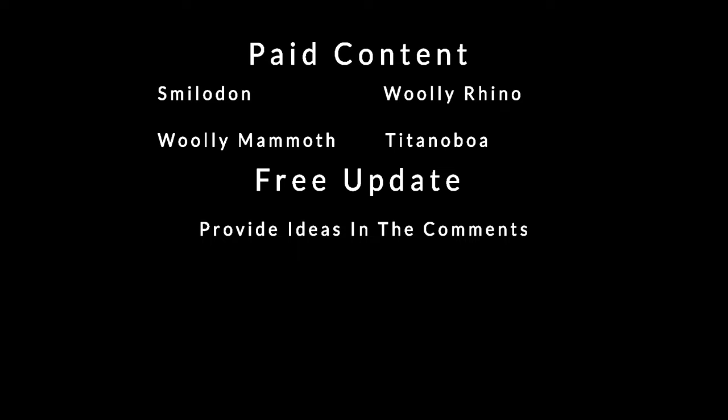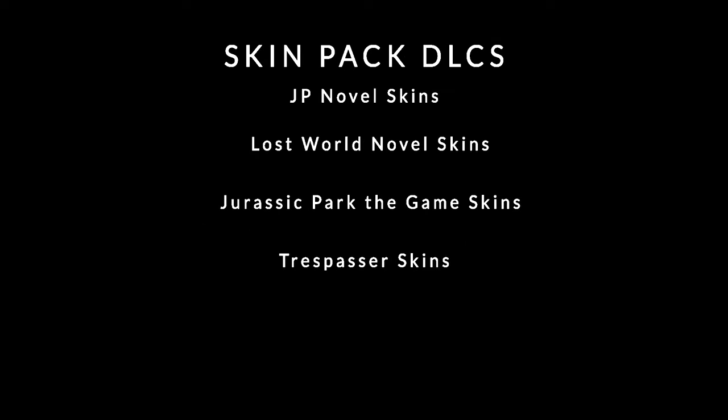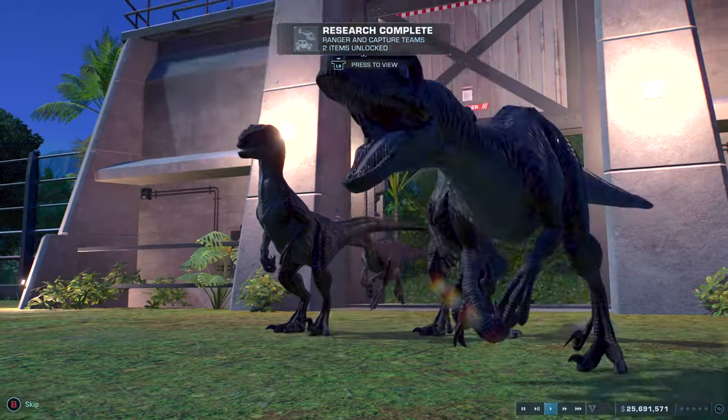To officially finish this video off, I think some skin packs would be good for the game. The first skin pack would be a JP novel pack of dinosaurs that are different from their movie counterparts. Next would be a Lost World novel skin pack for all the dinosaurs different from their movie counterparts as well. Then a Jurassic Park: The Game skin pack — the most notable ones would be the Troodon, Herrerasaurus, and Tylosaurus. The last one would be a Trespasser skin pack so we can get some of the T-Rex skins, the Albertosaurus, and the different raptor tribes including the super raptor.